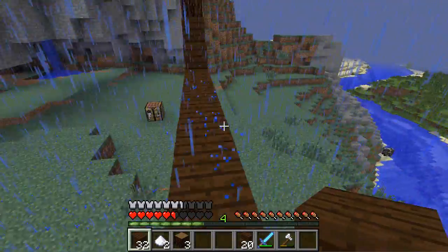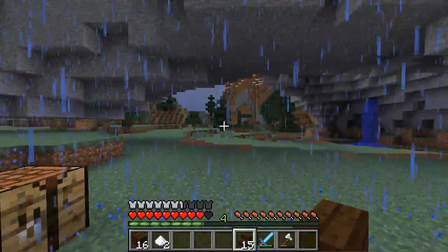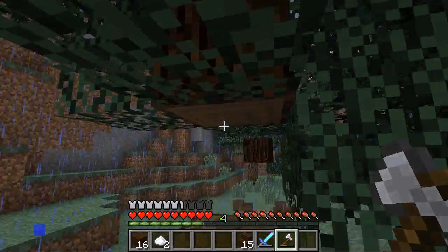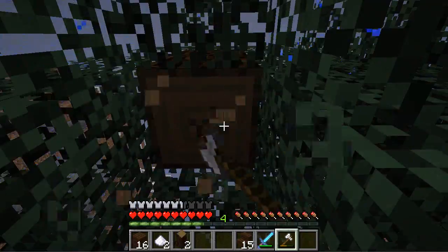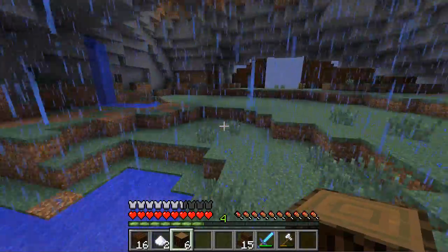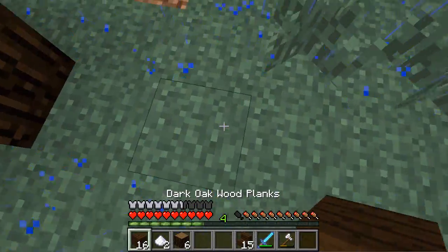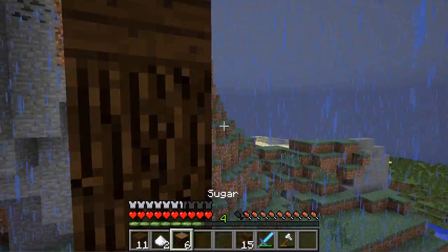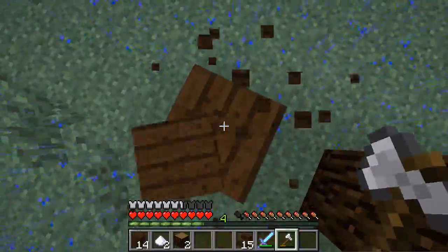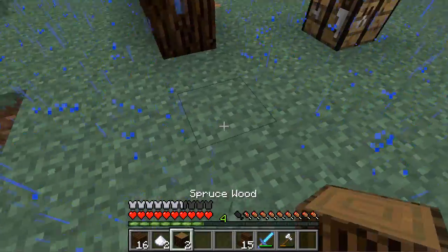Oh, my nose is starting to be weird — I'm coming down with a cold or something. There we go, that looks nice, I like it. Leaves. I'm actually really happy that the 1.7 update has a run button, because before you used to have to double-tap W. But now you can just press Control, and it's becoming really useful for me — I use it all the time. I just like it, it's nice.